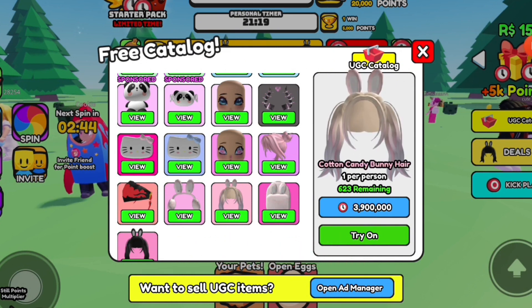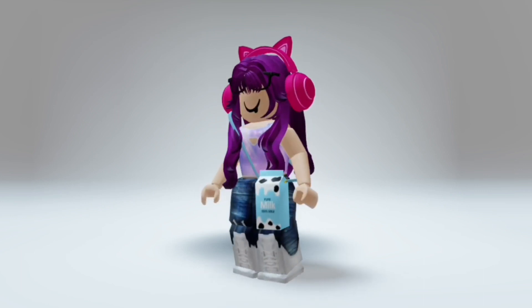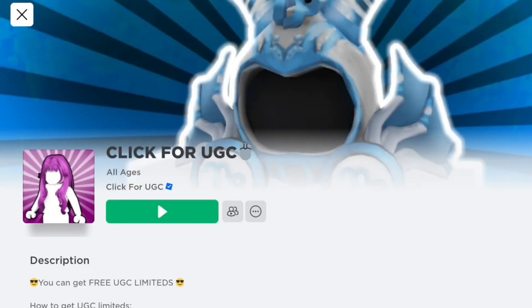Next, click for UGC. How to get free hair in Click for UGC. Join Click for UGC.